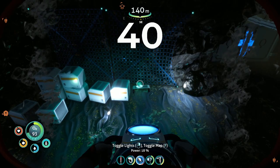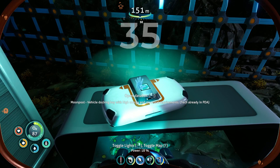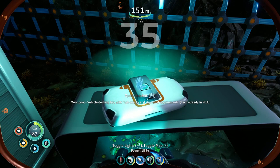The mine's down there. All the way across the room you can see these boxes right here, and right here on the bench is a data box. This data box will give you not just the moon pool and the vehicle docking bay, but it will also unlock the sea truck docking module.